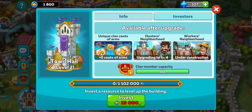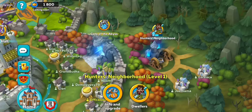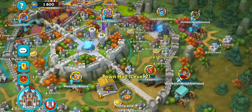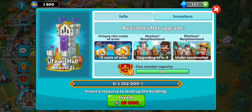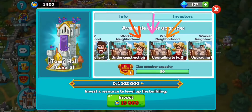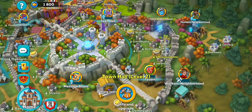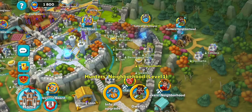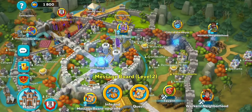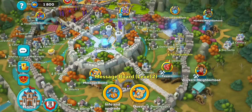Let's talk about the town hall and some upgrade priorities. Town hall should be right at the top of your list, because without that you're not going to have access to anything else. Go ahead and get that town hall upgraded first so you can unlock things like the hunter's neighborhood, which is going to be really important moving forward, and the message board. When you open up the info on your town hall, you'll be able to see what you can get when you upgrade it. You're going to want to upgrade that town hall first so you can get access to more upgrades — you can upgrade your message board or construct the hunter's neighborhood. Both are extremely important to do first.